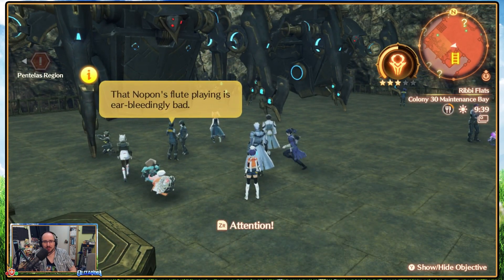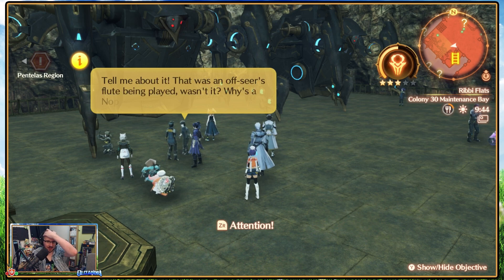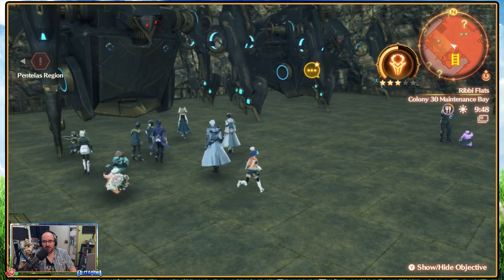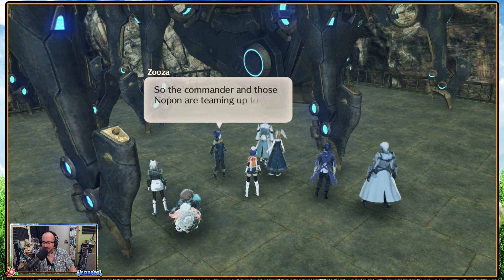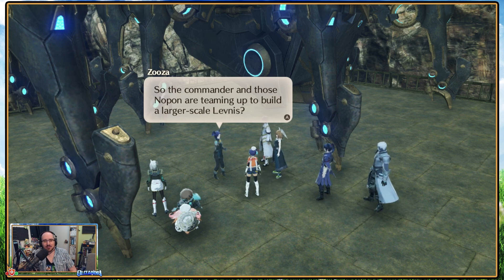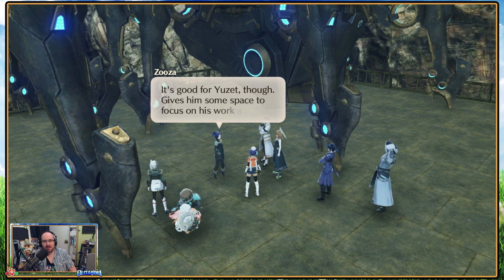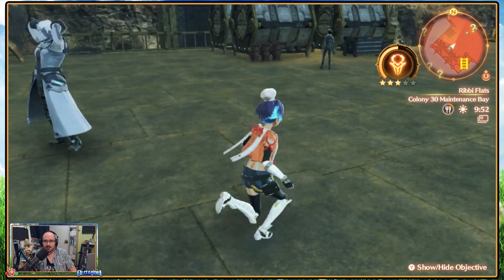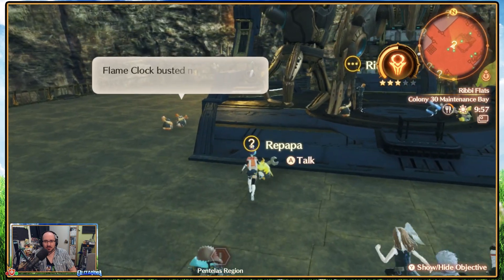An Nop-on off-seer? Their flute playing is ear-bleedingly bad. It seems like I pulled myself away just to do this quest straight after the hero quest — if I'm somewhere other than Colony Lambda, that's one thing. The commander and those Nop-on are teaming up to build a large-scale Leviness. Gives him some space to focus on his work again. I know it's a lot to ask, but look out for the commander. It looks like I'm going out into the Denard Desert a lot sooner than I expected.